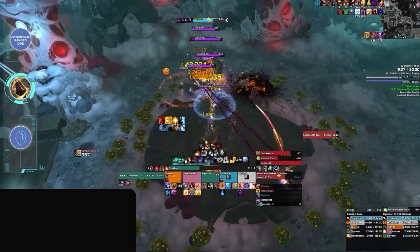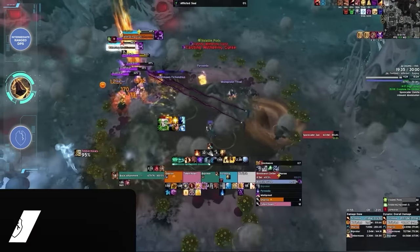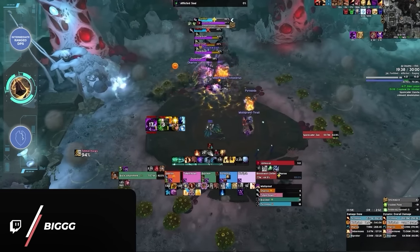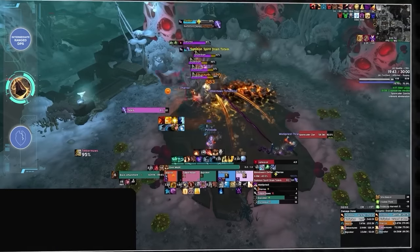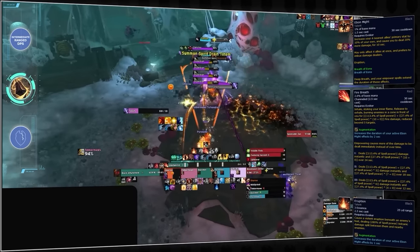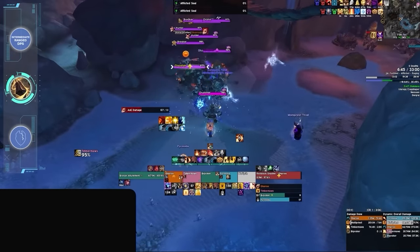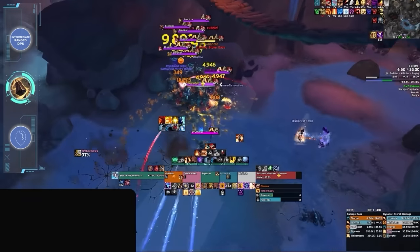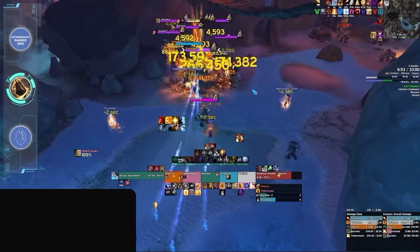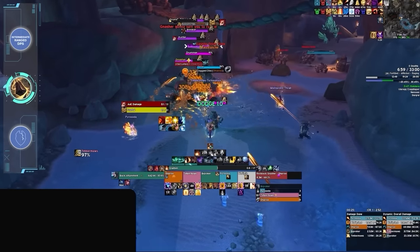You might be wondering why we haven't mentioned Augmentation Evoker. If you ask most players, they'll probably say that Augmentation is easy — and we completely understand, because rotationally, Augmentation is pretty straightforward: simply maximize uptime on Ebon Might by using charged spells and Eruption, then Living Flame as a filler. The reason we aren't giving Augmentation the easy label comes down to all the other jobs it can and should play in Mythic+, where its wide range of utility spells and mob control options means there are a lot of expectations placed on Augmentation Evokers.